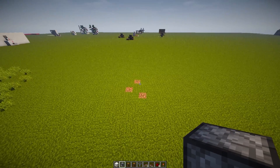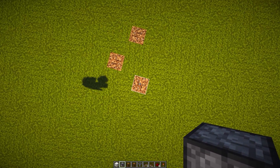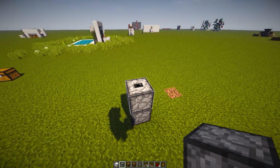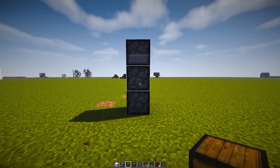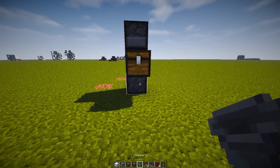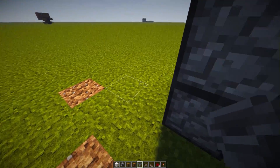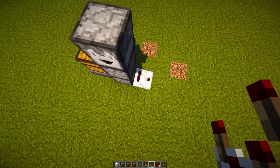Okay, first things first: grab yourselves some droppers and place two of them facing up just like this. Then place one of them facing towards the right side. Grab yourselves a chest, shift and right-click on the middle dropper. Grab yourselves a hopper, shift and right-click on the bottom dropper — that sends that hopper into the bottom dropper. Grab yourselves a redstone comparator and take a signal from the bottom dropper going into a block.